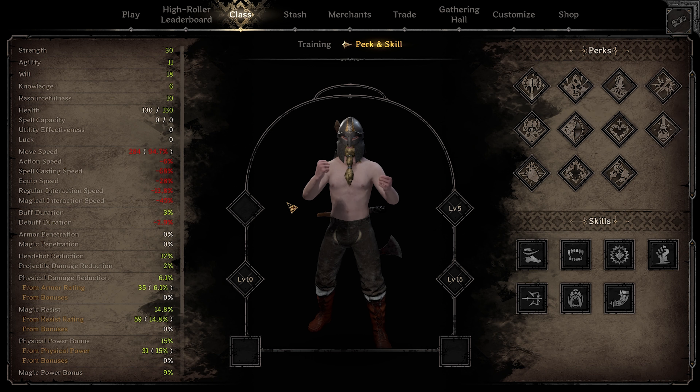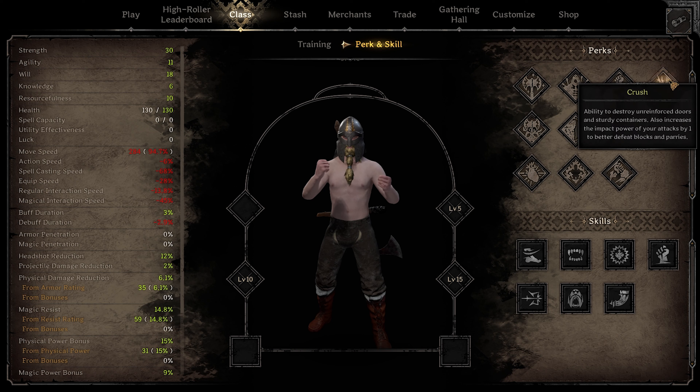Crush is one of the two perks I would use as your first one. You want to clear out rooms quickly, including breaking containers to loot and keep moving. If you want to avoid a fight but still make good money, this is what you want. Also, if someone's chasing you trying to get away, barbarian has such a slow interaction speed that destroying the door might be the better option. The most important factor is its impact power — if you're dealing with a lot of long swords or shields, the impact power knocks them back long enough to give you an opportunity to hit them.